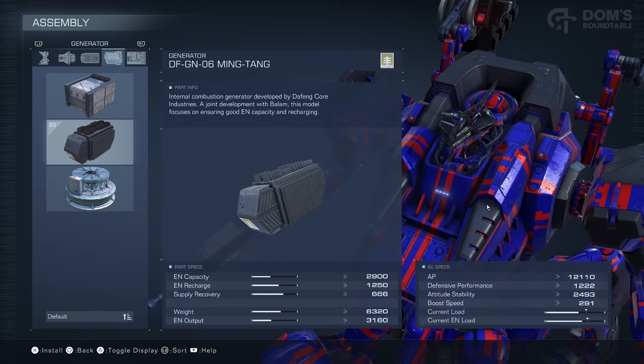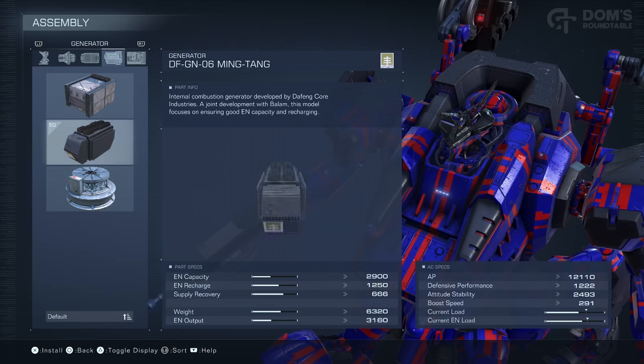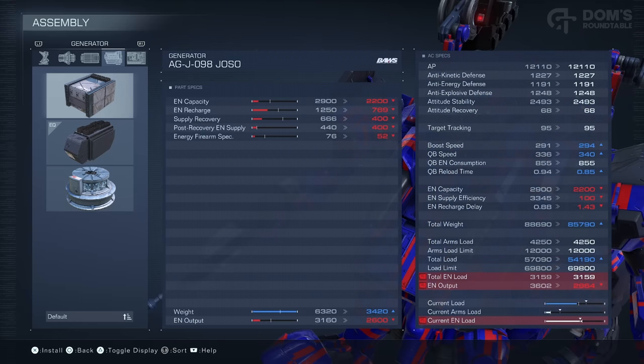As we've talked quite a lot about energy already, let's start off with the Generator, which is the primary component that will affect all of your various energy levels. This is the one I currently have equipped, and as you can see, if I look at the two other generators that I own, this one is just outright worse in every aspect apart from the fact it weighs half as much. If we take a look at the Advanced stats, you can see that this will affect our Boost Speed, our Quick Boost Speed, and also our Quick Boost Recovery Time. However, the trade-off for the significantly reduced energy capacity really isn't worth it.